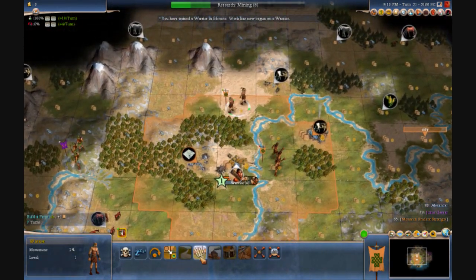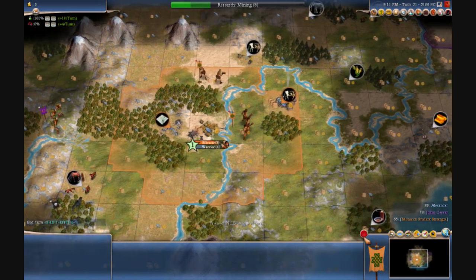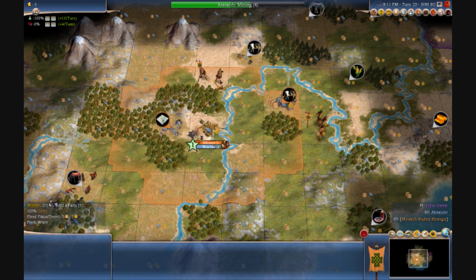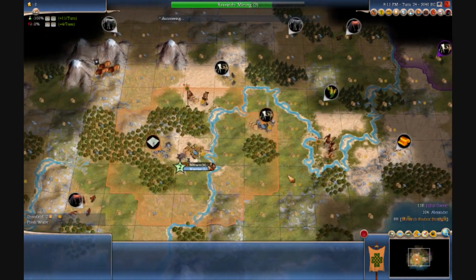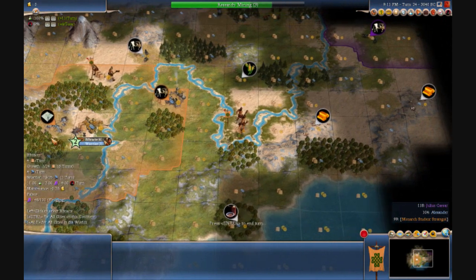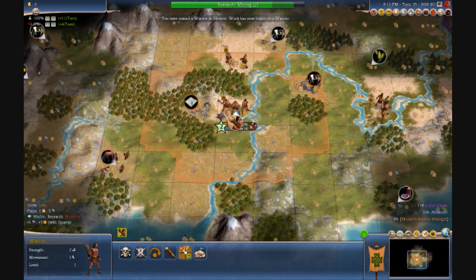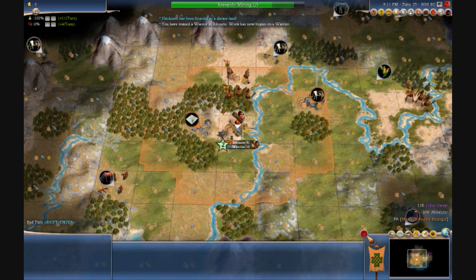This warrior's going to go ahead and fogbust over there. I don't even need to put a marker there because my warrior's going to be fortified. At level two, I'll work that farm, and then it'll be an extra turn before I can start building that mine. Generally, the AI doesn't start building their second settler until around 2600 BC. I think the fog bust radius is five by five, so I want to send my second one up there. Hinduism has been discovered. As soon as this third warrior is done, I need to build a settler.